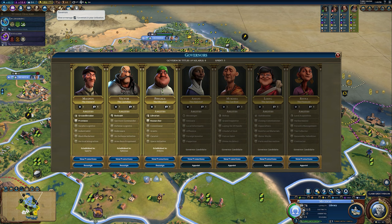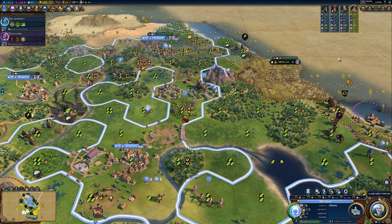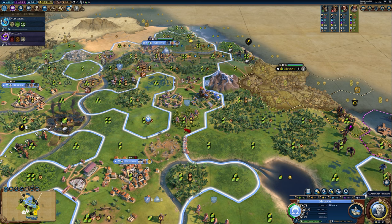The other thing that ties into policy cards is governors. The key governor for science and culture is Pingala. Once you promote him to Researcher, you'll get plus one science for each citizen within your city — really good in a big capital city with a few wonders. It also combos nicely with the Connoisseur promotion which gives culture per citizen, and Space Initiative is the final promotion. Looking at the government policy card screen, at this early stage this card is already giving me eight science — that's like a free double adjacency bonus campus.